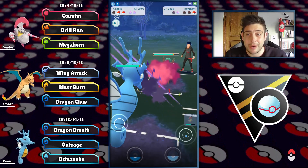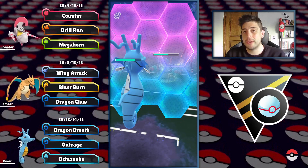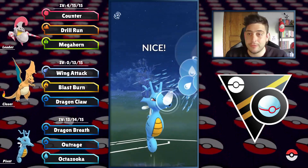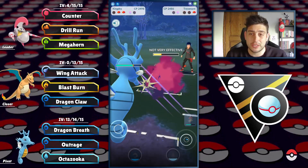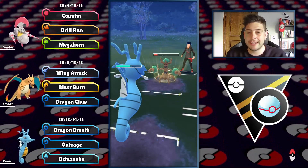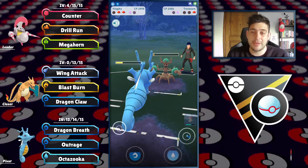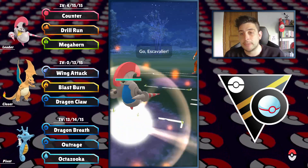They did an amount of work that I did not expect at all with that Ancient Power. At the back they're gonna have that Trevenant and of course we got two shields and the Kingdra. With the shield advantage, Kingdra is only afraid of those Charmers and higher than that you're gonna be just fine. Octazooka here just for the chip damage gonna put an end to that Trevenant. I'm gonna predict the move because I still have some HP on my Scavalier — that could have been a very easy game for us.